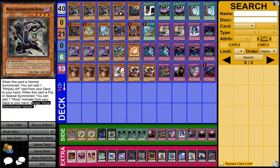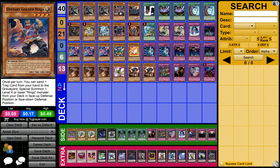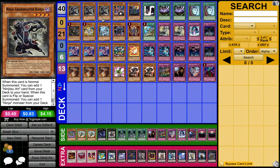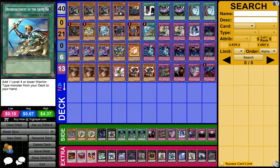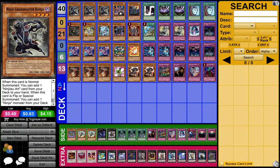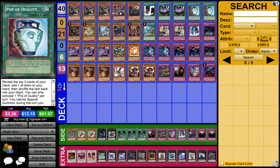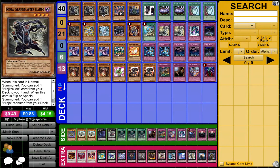Second reason for Hanzo: when it's special summoned, you can add one Ninja monster from your hand except itself — so you got three targets. One is Upstart, two is Ebisu, and the third target is a Karakuri monster, Shazank. So the 1-for-4 combo — all you need is either a Rota, a Duality, or a Hanzo. Duality into a Hanzo, or just straight-up draw Hanzo. That's three different ways to get Hanzo in your opening hand, and that happens a lot more than you think.